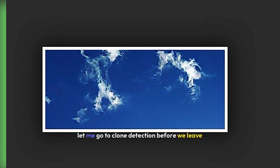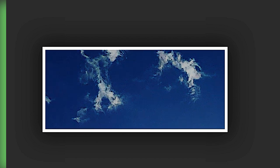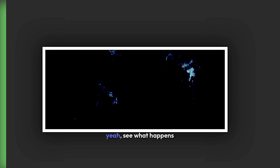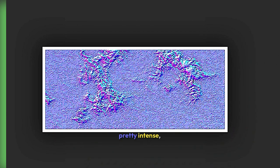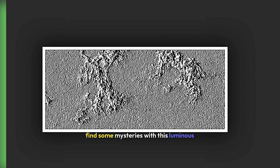Let me go to clone detection before we leave. Clone detection will see if there are any UAPs and similar stuff. No clones. Let me try a level sweep — see what happens. Because wherever there is activity and light like that, level sweep. Let me look at how intense this can get. Pretty intense. Component — sometimes you can find some mysteries with this. Luminous. Difference. Distance. Component.